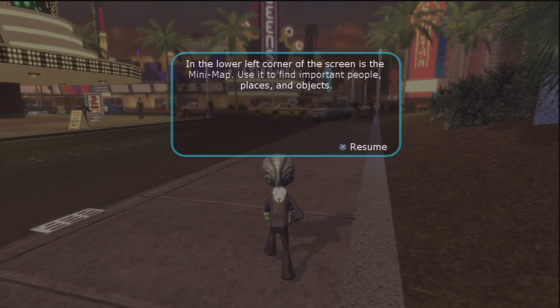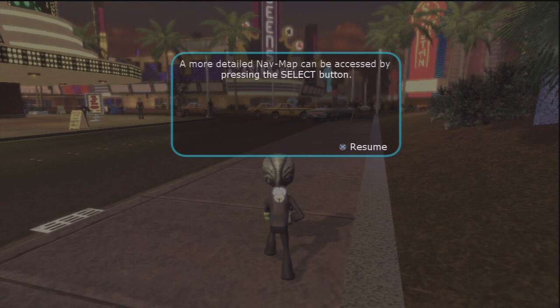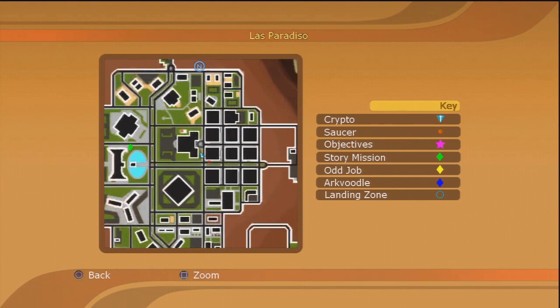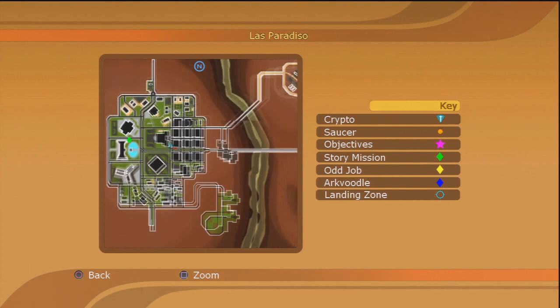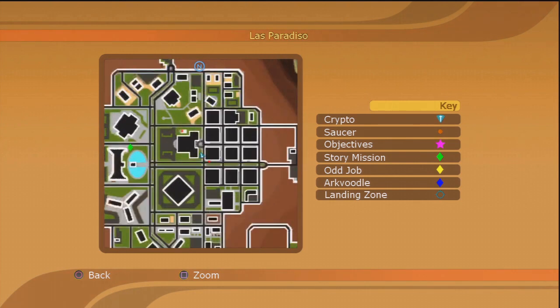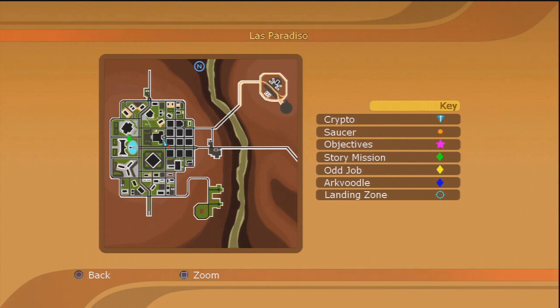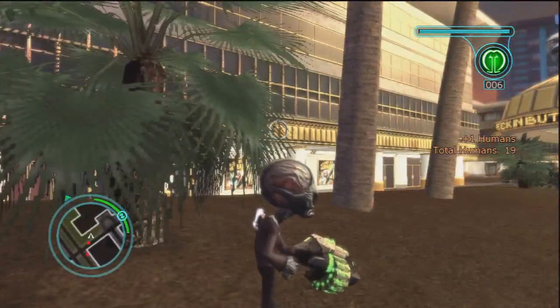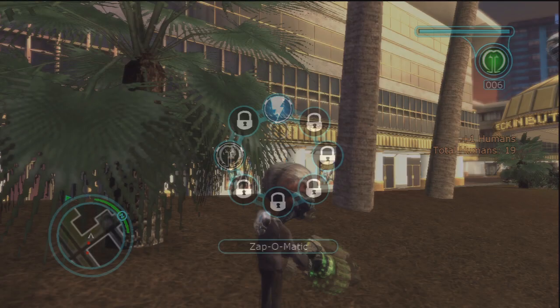In the lower left corner of the screen is the minimap, used to find important people, places, and objects. Important information will be added to the minimap. A more detailed navigation map can be accessed by pressing the select button. The problem with this is you cannot move around while zoomed in — it just zooms in on your character. Crypto saucer objectives — I'm not going to use that map. I know where I've got to go. It's the green thing over here. I'll switch to the Zap-o-matic.